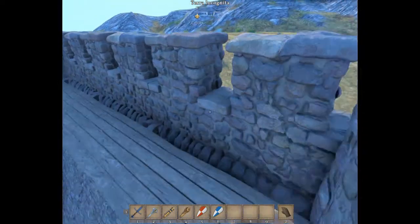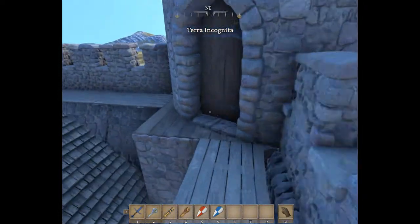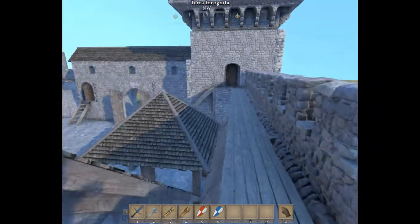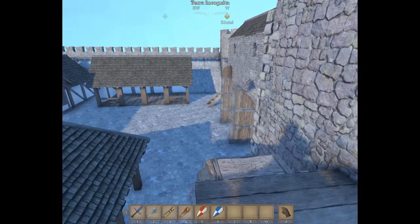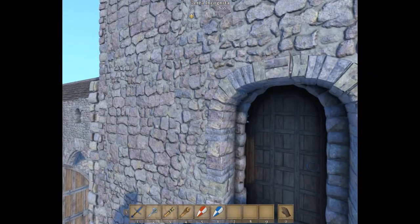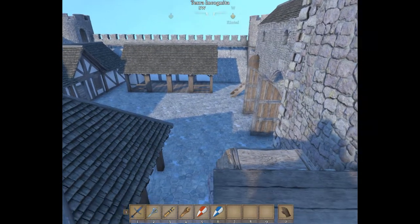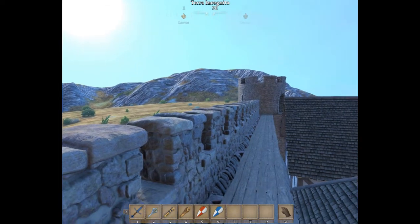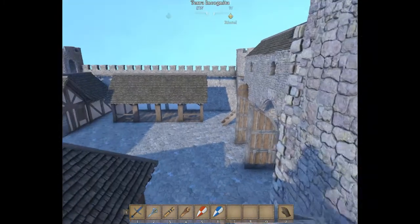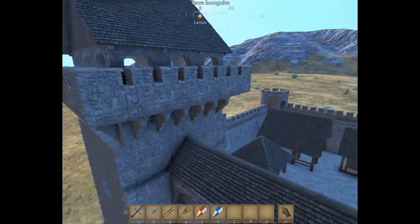There's another tower here with a little catwalk. All in all, I like this one — this is a good one. Something you would actually use. The Wooden Keep we looked at earlier would be a tier one build, and then this would be the tier two when you get all your stone.